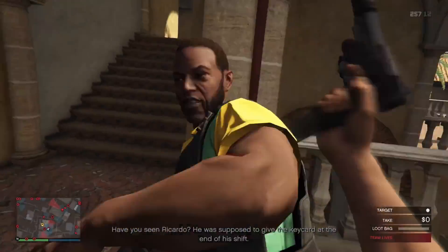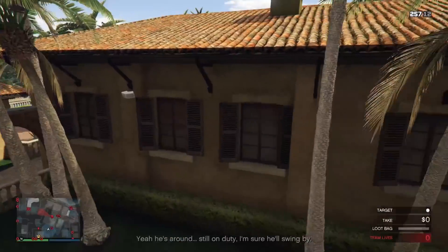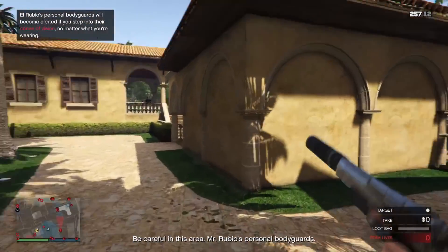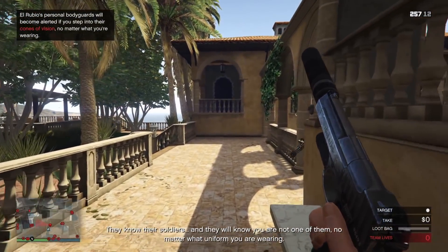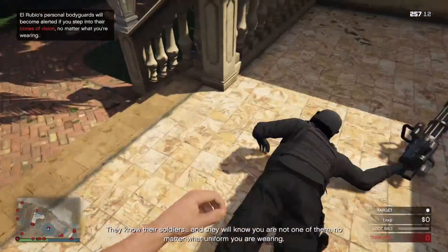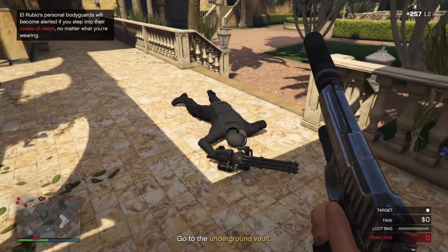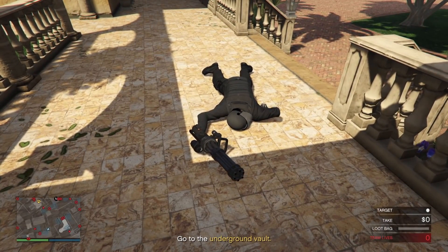Some other ways to take him out with guns: use the shotgun. The shotgun shoots multiple pellets at once, which will penetrate the helmet much faster than shooting one bullet at a time. I believe the helmet is programmed to block a specific number of bullets in general, after which you can headshot him normally. The type of bullet has no impact on this — he'll take 6 sniper shots or 6 pistol shots; the caliber doesn't matter.